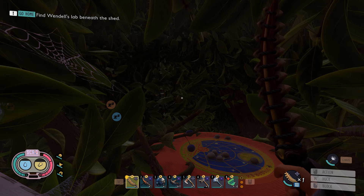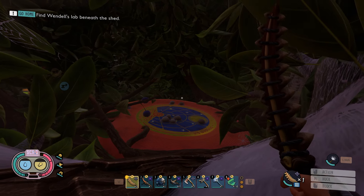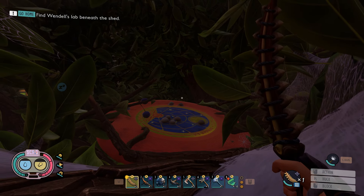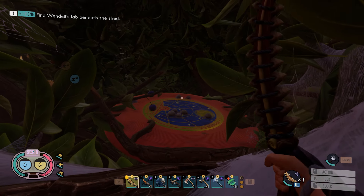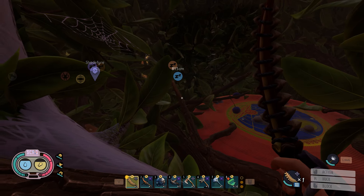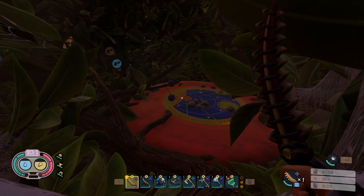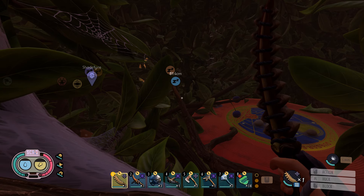Hello everyone, Shadefire here, and welcome back to Let's Play Grounded. This is episode 23. Last time we did some more stuff in the upper yard — we killed the green shield bug, kind of fell on it by accident. We went into the woodpile and fought a termite king and grabbed the chip from in there. And we got the spicy coltana.